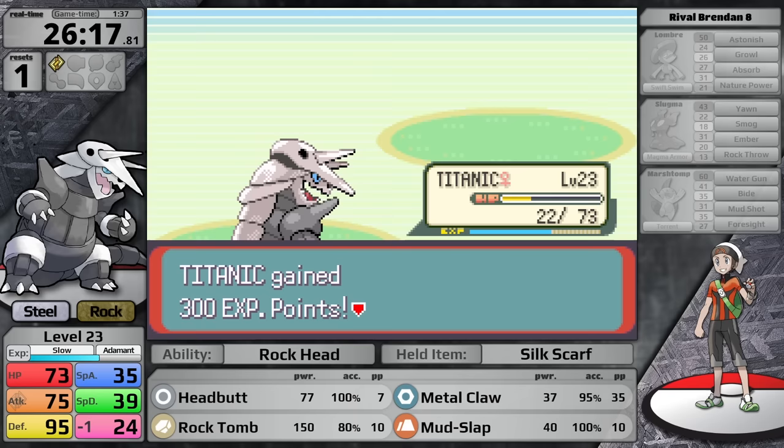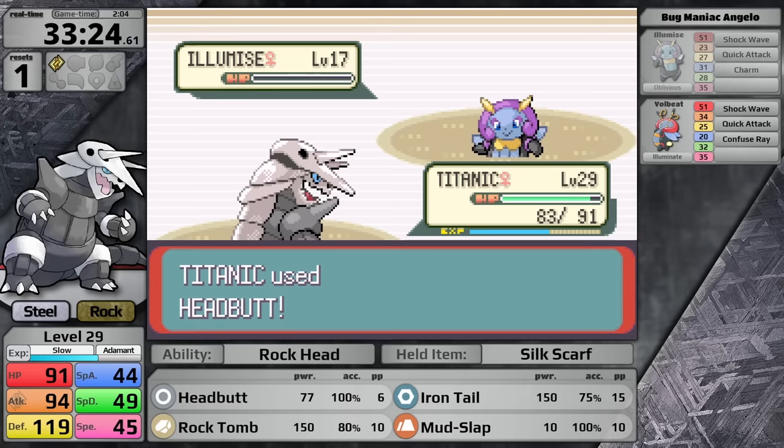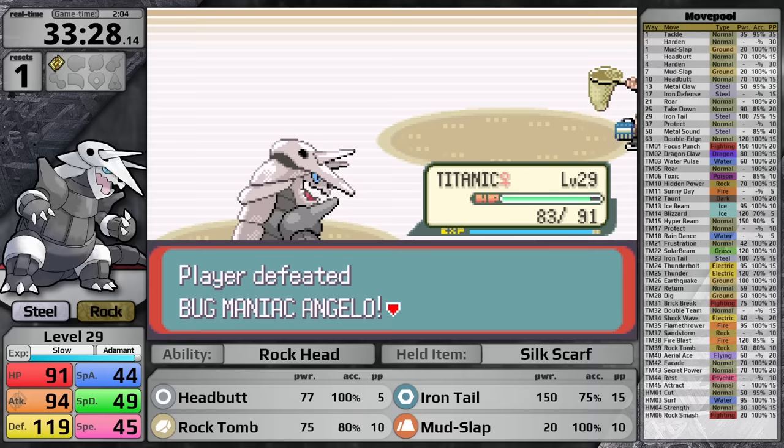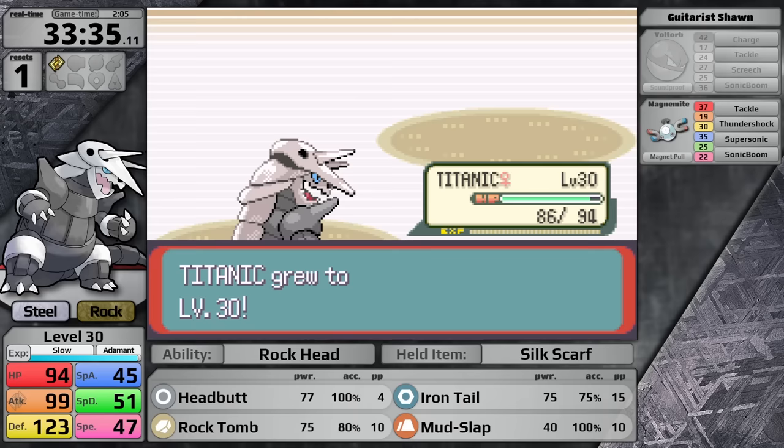I've gained access to Mauville City and all the experience surrounding it. During training, Aggron levels up to 29 and learns Iron Tail, which I put in place of Metal Claw — twice the power but 20% less accuracy. Steel-type moves are not very good offensively, especially before the Fairy-type introduction in Generation 6. The trainers in Watson's gym are defeated and Aggron is level 30, which is honestly not very high. This fight is usually quite difficult, so let's see how it goes.